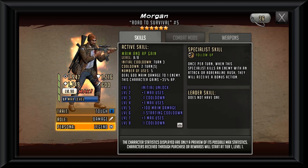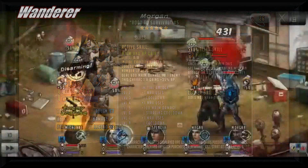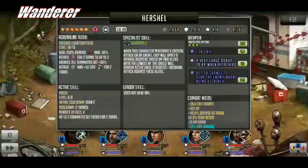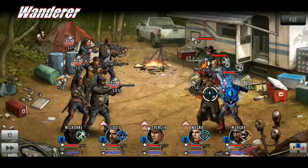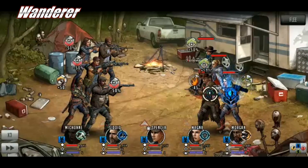The maim is something new, but we're going to deal 600 maim damage to one enemy while this character gets 35 AP. This can initially be done on turn three, which is a good portion of where actives start coming in. One cool thing with Morgan's active is we can kill an enemy survivor with it and proc Follow Up and Morgan's special weapon mod.